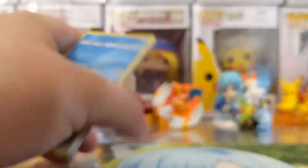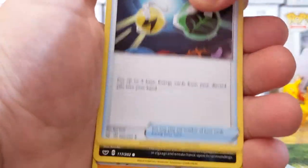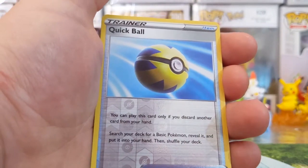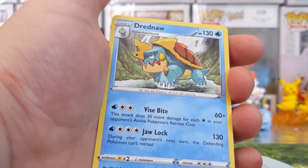Please don't be another Galarian Obstagoon — please don't be the only pull we get. We've got Grass Energy, Dugtrio, Switch, Energy Retrieval, Krabby, Galarian Zigzagoon, Gloss Fur, Silicobra the Snake, Yamper, Quick Ball Reverse Uncommon. And for our final card — we've got Dreadnaw Regular Rare.